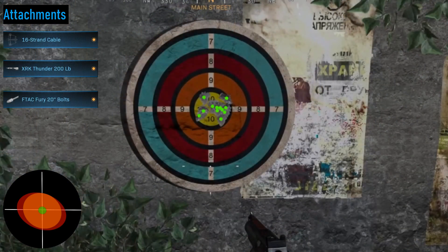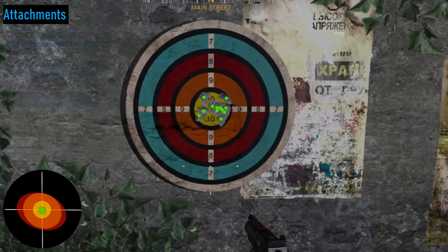Class 6 is slightly less accurate than the previous build, but all the shots are still guaranteed headshots. It retains most of the same accuracy over range and can still headshot at 200 meters, but it is safer to aim for the torso.